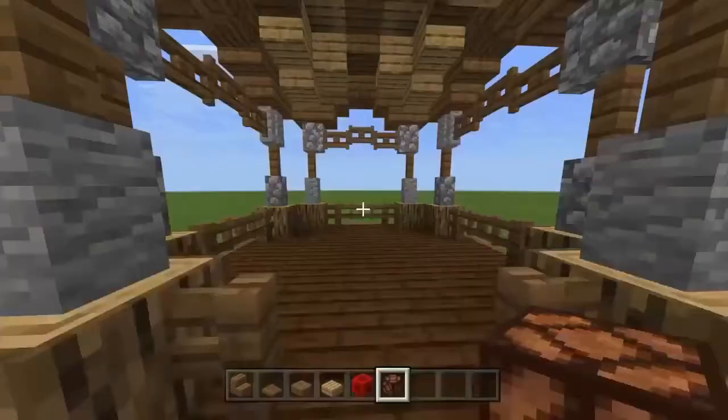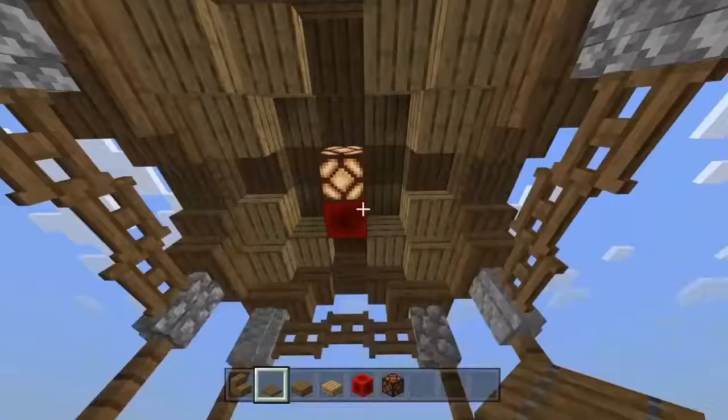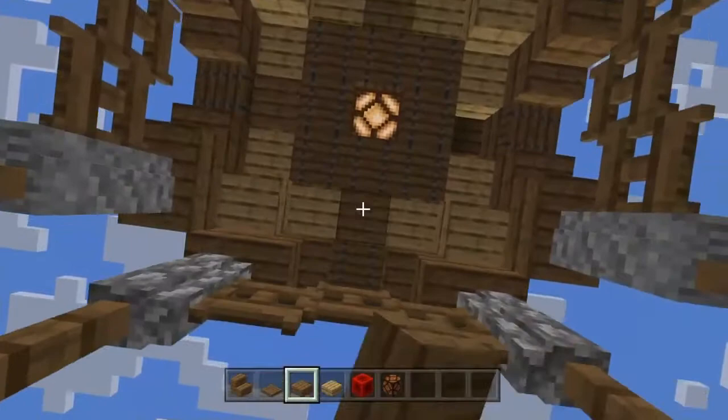Now for the lighting from the inside, you can put a redstone lamp right in the middle and put a block of redstone on the side. Now you can cover that up by putting trapdoors on the sides, just like so. Putting a spruce wood slab on those spots. And that's it, we're done!